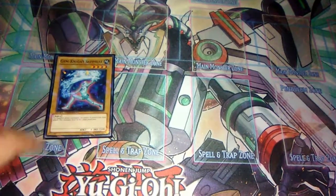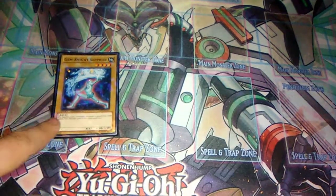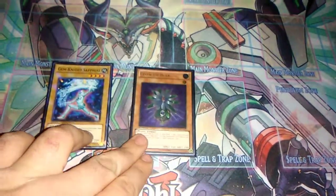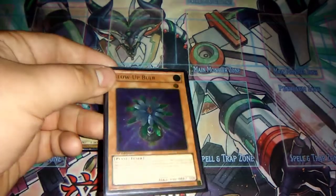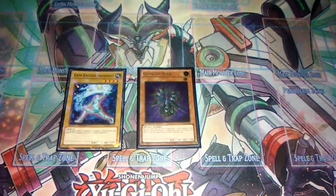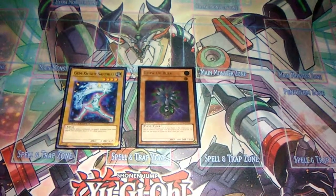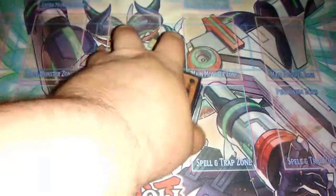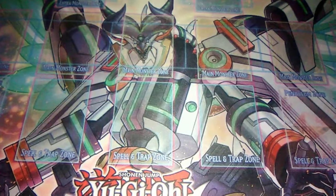To round off the monster count, we play one Gem-Knight Sapphire. The reason we play this over Garnet is because it's an Aqua and we can pitch it for Toad if we draw it, so it's not exactly a dead draw. For the last monster we play Glow-Up Bulb — that nice Ultimate Rare — because we run a couple of Earth monsters in the deck and we can make Naturia Beast.